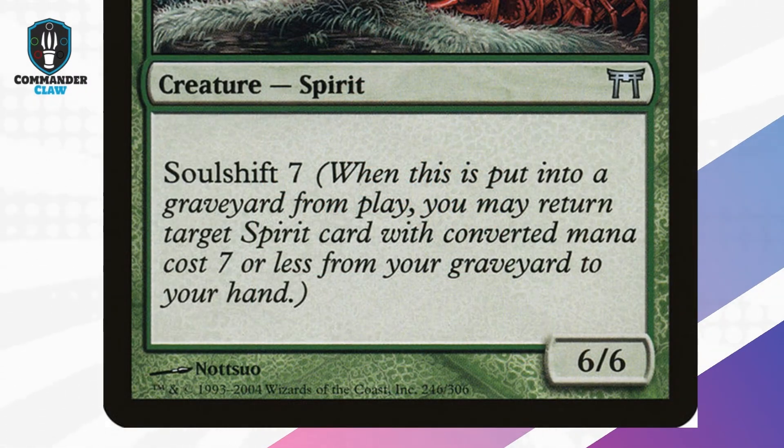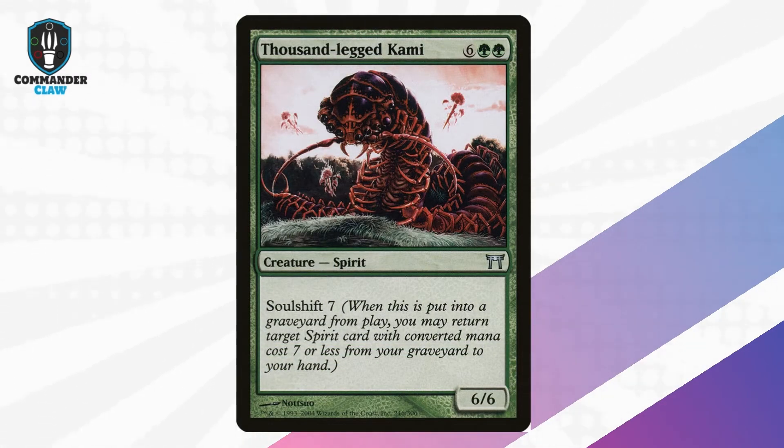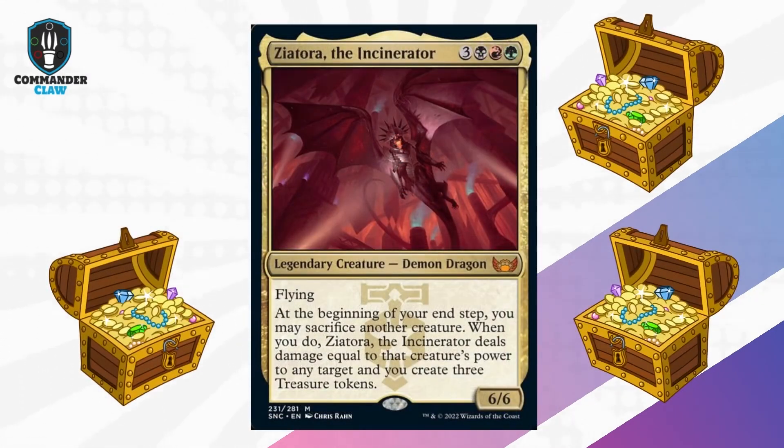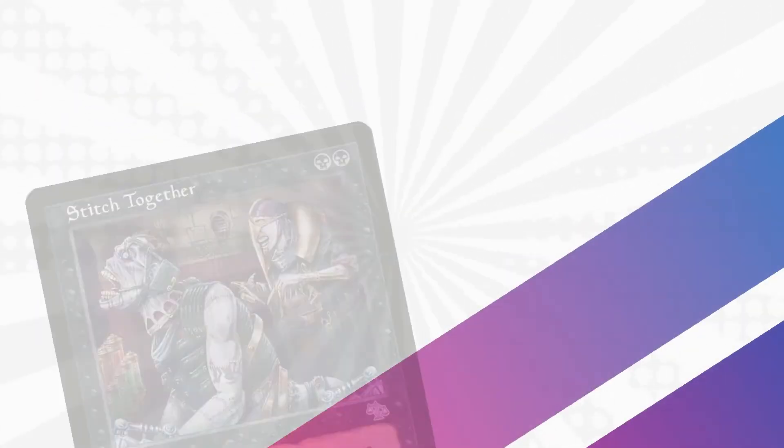Thousand-Legged Kami: he is another expensive green creature, however Soul Shift 7 is very appealing. He has great synergy to play with reanimate spells and is high enough to return almost any of your creatures. And remember, when you're using Zeatora, you're creating 3 treasure tokens.